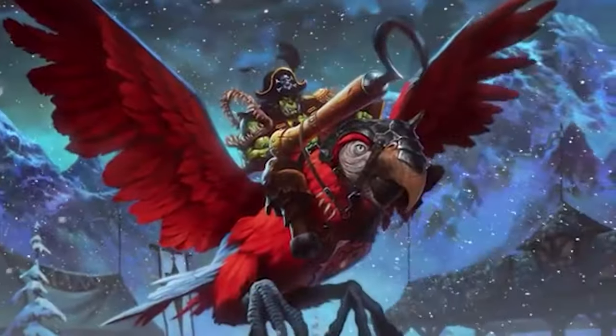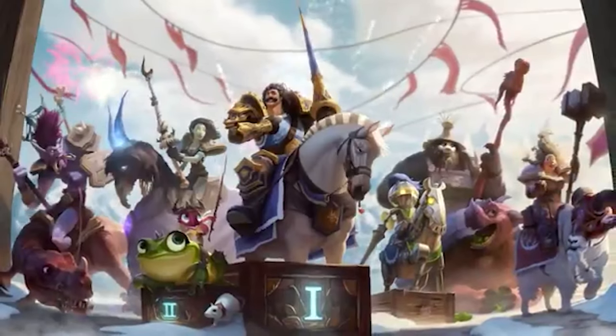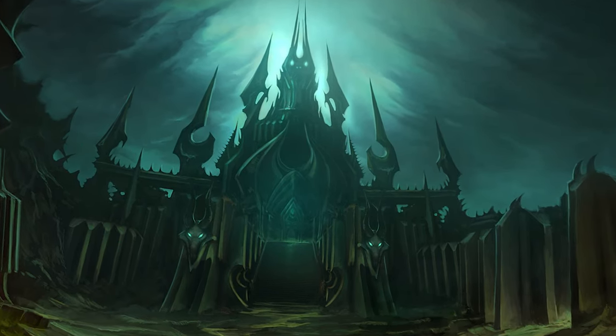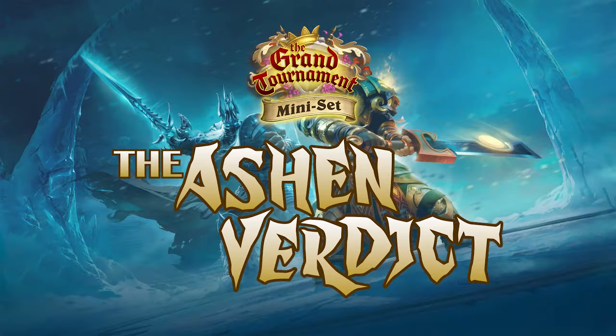This mini set takes place at the tournament's conclusion. All the champions have been selected for an elite task force that is going to attack Icecrown Citadel and put an end to the Scourge. The name of this task force is The Ashen Verdict.